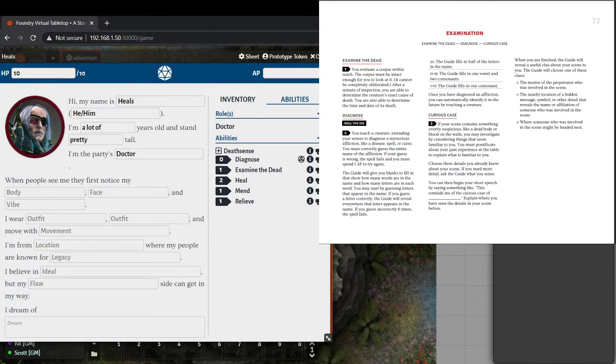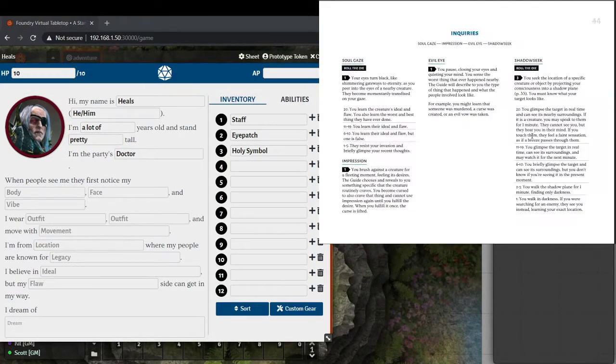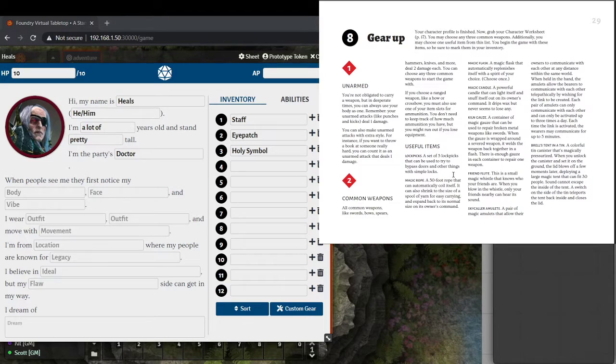So we've got our basic stuff. We need some inventory for Heals — I'll give them a staff, their very important eye patch, and a holy symbol. The inventory is really straightforward: you get twelve slots, you can carry twelve things, that's it. We're not going to say this one's heavy and that one's light — you just get twelve things. Heals gets one useful item. A magic rope would be useful, or a friend flute — a small whistle that only your nearby friends can hear.